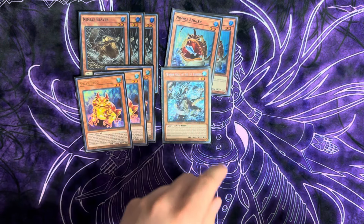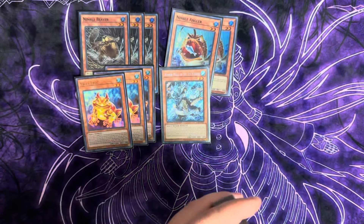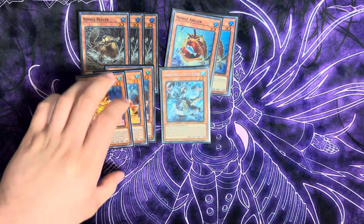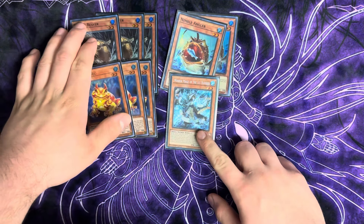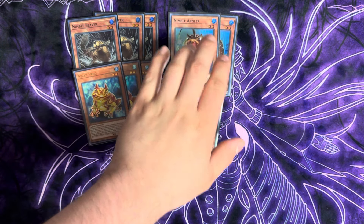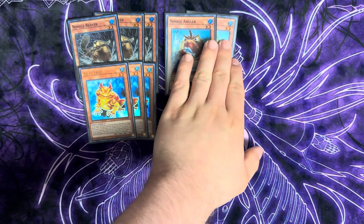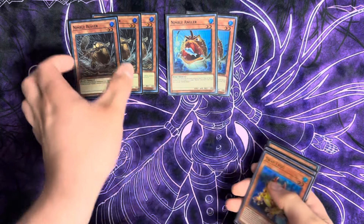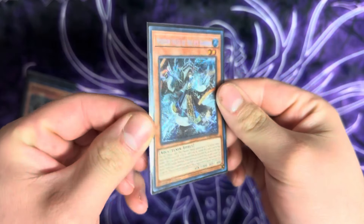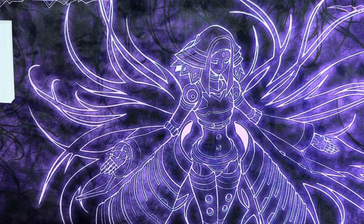We are also playing a copy of Mirror Mage. Mirror Mage lets us search for a copy of Freezing Chains, which gets us into an early copy of Toadally Awesome — a really nice omni-negate for the end board. If you start with Nimble Beaver you're able to get into pretty much anything by summoning Nimble Angler and going up into Gigantic or Spright Sprind plus another Angler, which summons the two Beavers. The deck got a big boost from Mirror Mage being able to search any Ice Barrier card on summon or from the graveyard, which is quite nice — and it's also an Aqua-type.